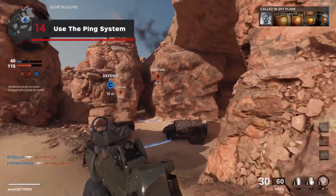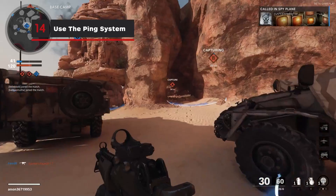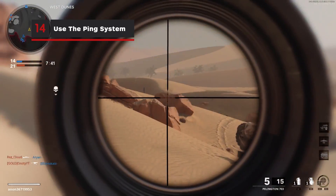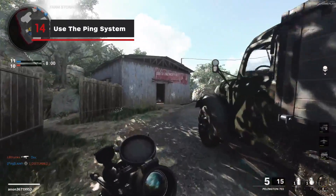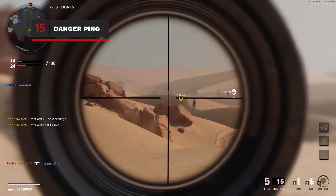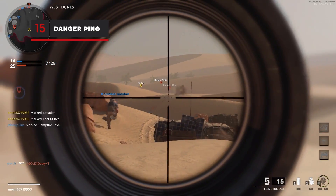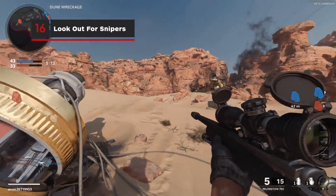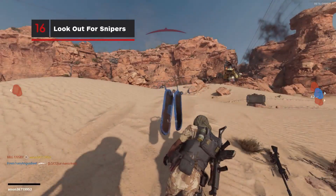Communicating with your team is crucial in Call of Duty, especially as you face more challenging and experienced opponents. This is why the popular ping system has made its debut in all of Cold War's multiplayer modes. To ping an enemy's location or traps, double tap ping to create a dedicated danger ping. When traversing the maps of Miami, Armada, and Satellite, be sure to keep an eye out for snipers.